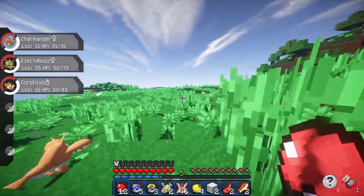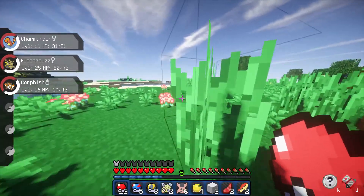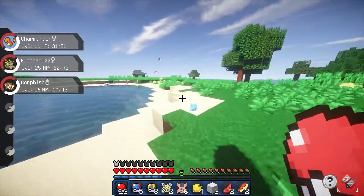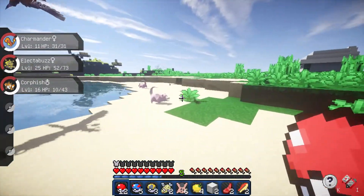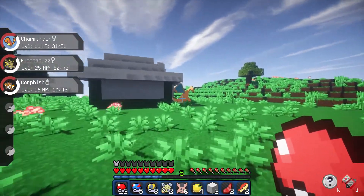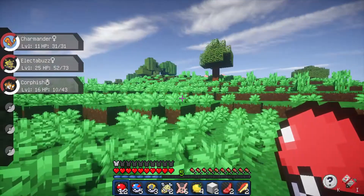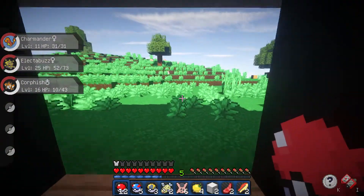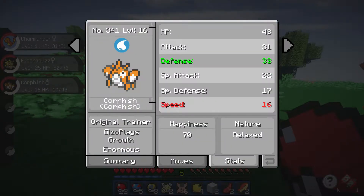We're going back to the PokeMart. We're gonna go and sell our loot and check out the stats of both of our new Pokemon - our Electabuzz and our Corphish. Oh, there's some Fearow in the air, that's awesome guys. The statues still aren't fixed - they really should update this bug. Let's go and check out the stats of our Corphish and Electabuzz.